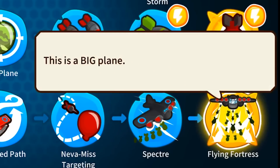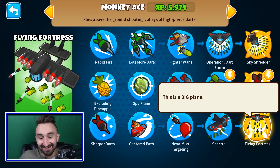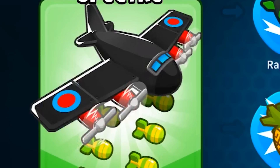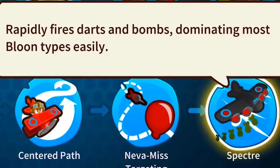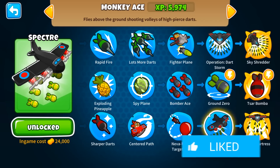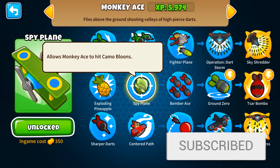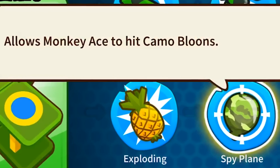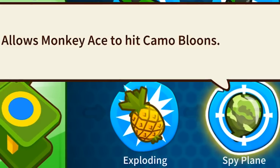I mean, the description of it is, 'This is a big plane.' The one before it probably sheds a little more light on what it can actually do. The Spectre says it rapidly fires darts and bombs, dominating most balloon types easily. And by going two to the middle route, it can also hit camo balloons. So theoretically speaking, the Flying Fortress can hit all balloon types and should be able to fight its way to the top.